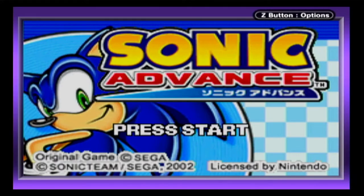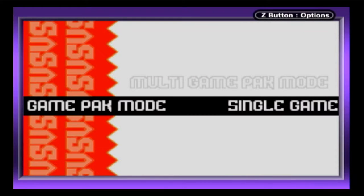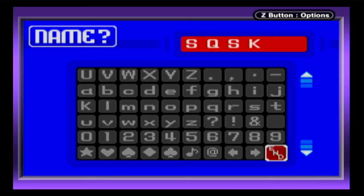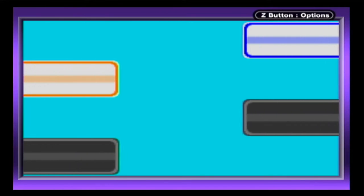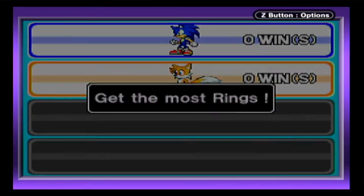Sonic Advance was the first of Sonic's trilogy on Nintendo's handheld and features a relatively plain Single Pack Link Multiplayer mode. Once Player One sends the game data to GBAs in standby mode, connected players take control of a different Sonic character in a competition to see who can collect the most rings within a 3-minute time limit. There are no options and only one stage is available, which results in a limited experience, one that you won't really need to play more than a couple of times.